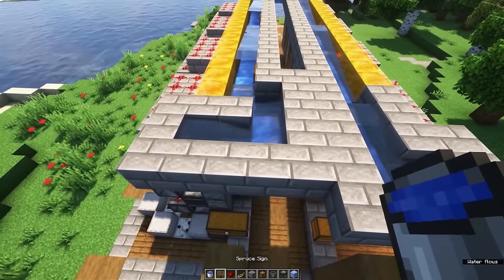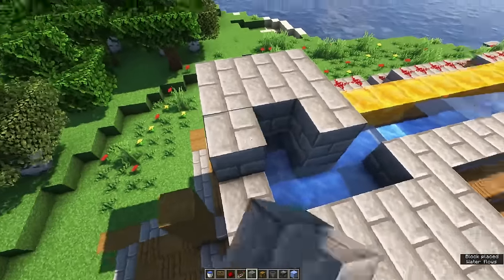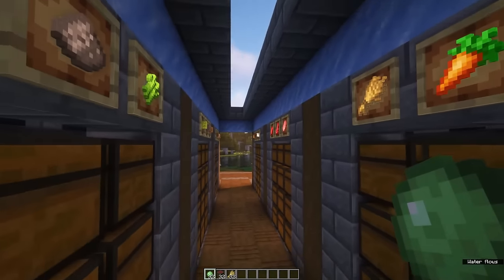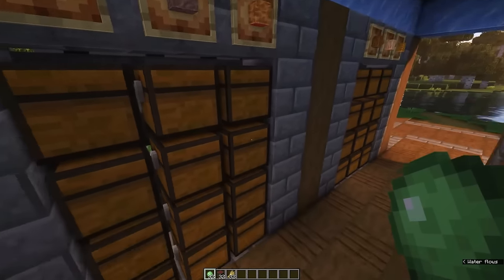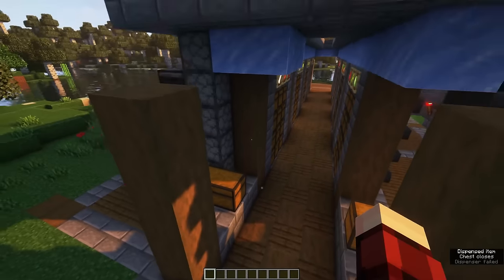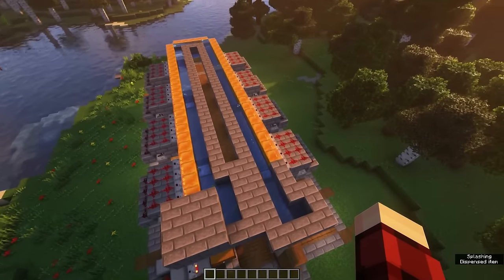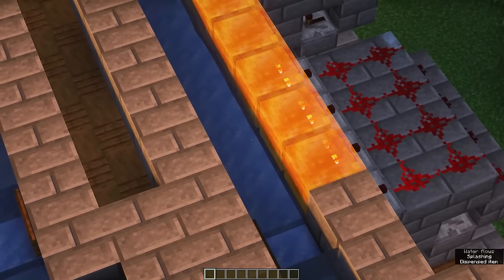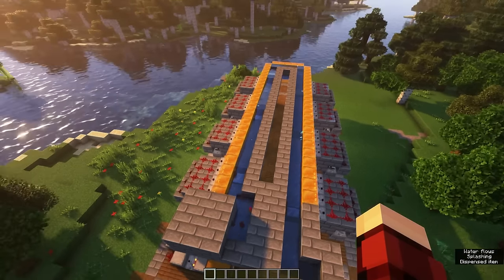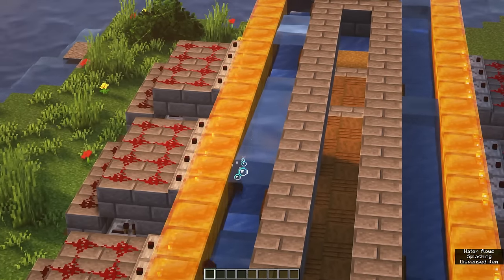On top of the dropper elevator, place some blocks above it to make sure items stay inside the water stream. Now let's test it out — I've grabbed some slime balls, some wheat, and some mangrove wood. Put your items into the input chest and as you can see the dropper elevator is working and dropping items into the water flow. The slime balls go all the way to the end and get picked up by the hopper which should only filter out slime balls. The mangrove wood is being picked up at the correct place, and same goes for the wheat.